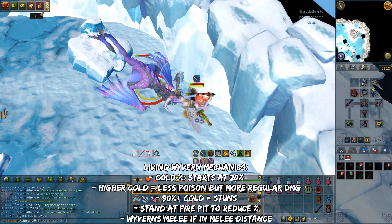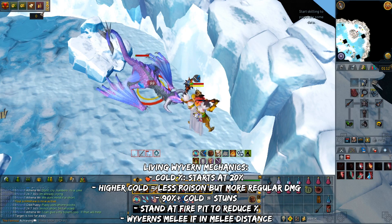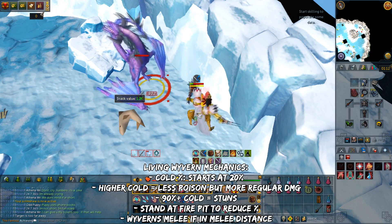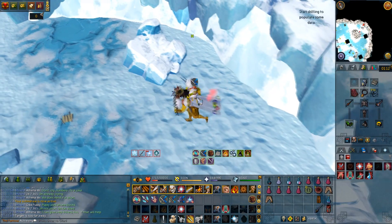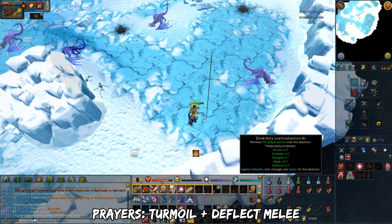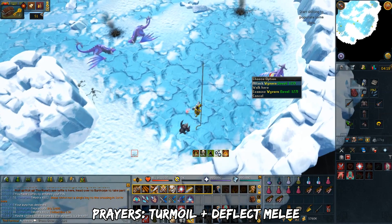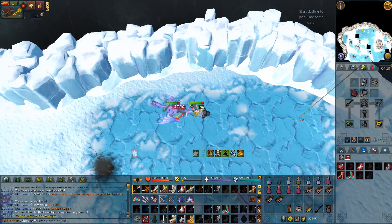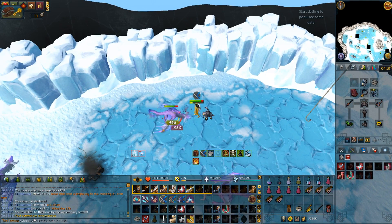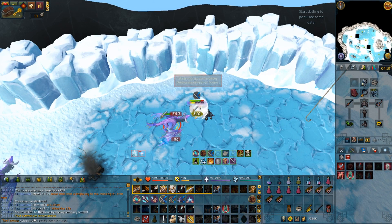Wyverns attack with 3 different combat styles. However, if you're in melee distance, they will only attack with melee. When they do the poison fire breath attack, you will see a game message on the top of your head. The prayers you want to have are Turmoil and Deflect Melee. Follow the ability bar rotation for regular revolution. For thresholds, prioritize Destroy, then Assault, then Slaughter, and finally Blood Tendrils.